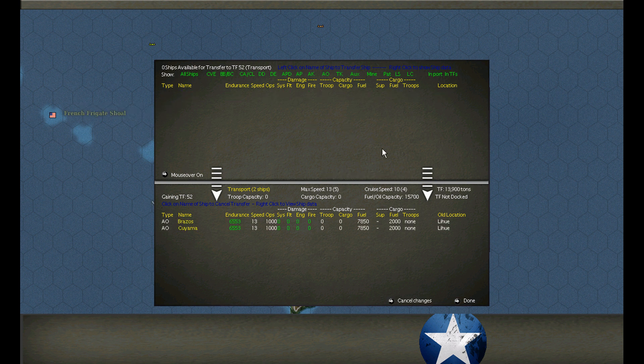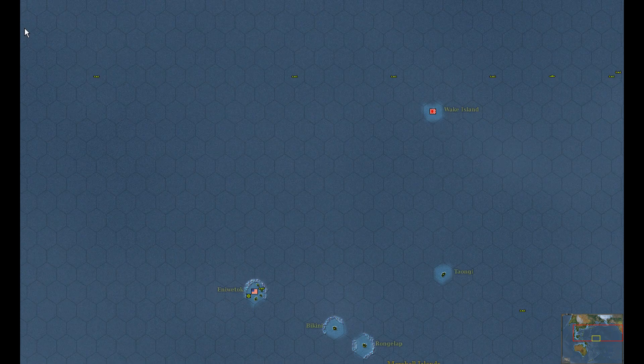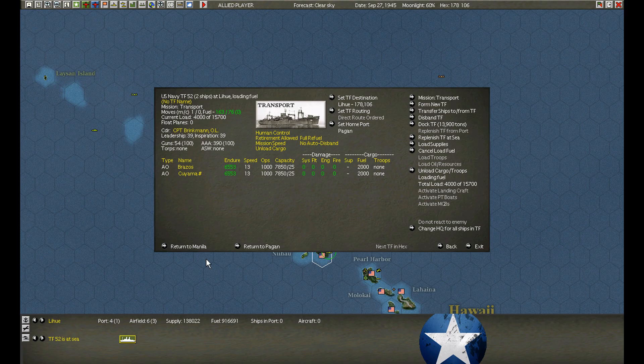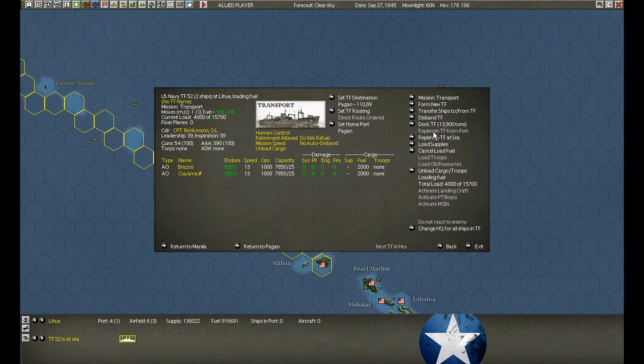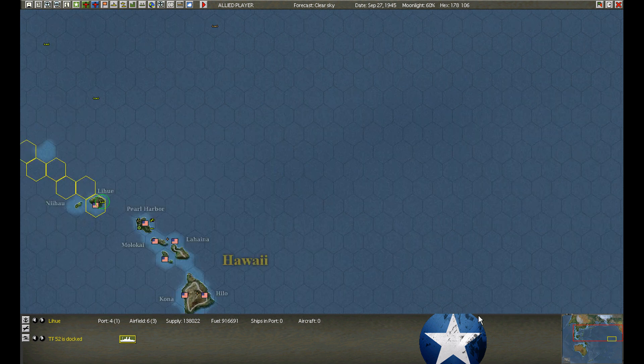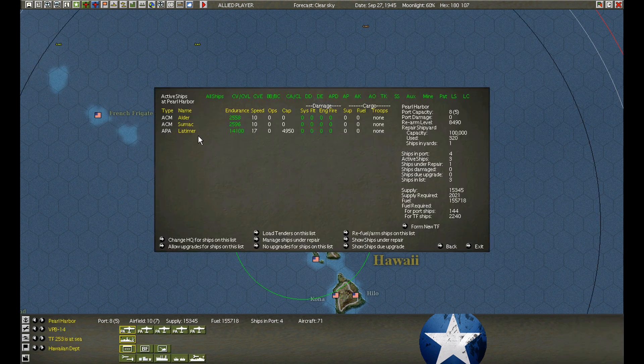At Lihu, two AOs have arrived. As we start loading them, form up transport. Let's top up — not Saipan, Pagan again. I sometimes like to click it twice just to make sure they actually stay. Sometimes the convoy may just take off — that doesn't usually happen with transport, but I've seen it more often with tanker or replenishment convoys where you give the load order and they just leave.